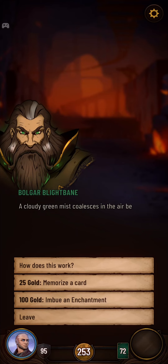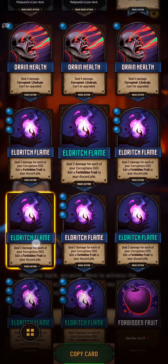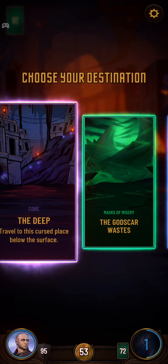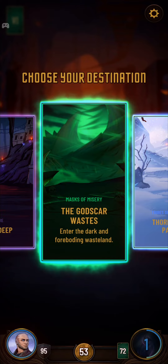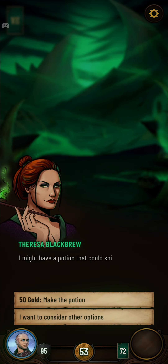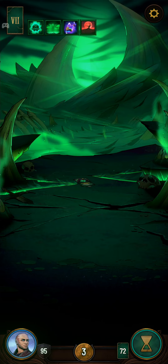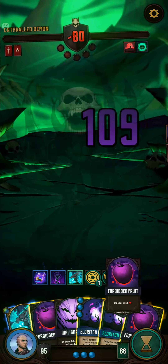So this is where I was going to say let's go to the Godscar Waste, but the thing is if we can't get the Eldritch Flame memorized, the Godscar Waste is really, really risky. But you can't step down in the face of danger. What does Theresa offer? Make me the potion — Blood Moon. Got pretty lucky there.